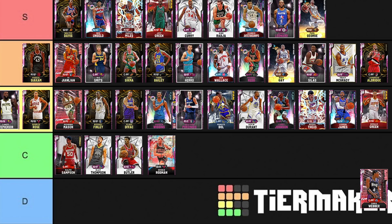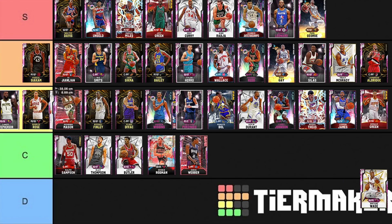Chris Webber — when he came out he had a novelty about him as the only Half Quick Draw first-step center in the game, and he can shoot a little and has Hall of Fame Dimer. However the novelty wore off and he's still not very good. We probably don't have a D tier player here, so I'll put him in C tier.